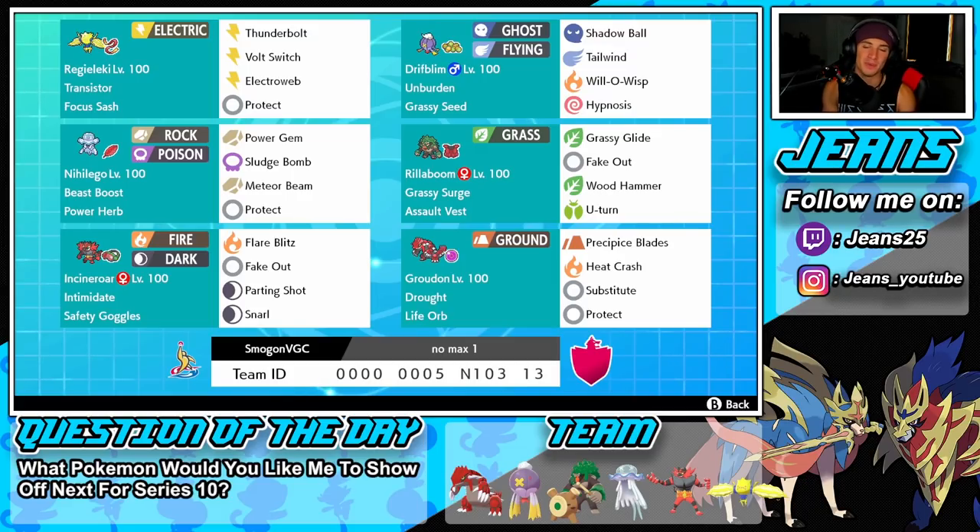With the Power Herb on Nihilego we can use Meteor Beam in one turn — it's STAB, hits for big damage, and can usually take out Pokemon in one shot. We also have Power Gem for STAB, Sludge Bomb for additional STAB, and Protect as the final move. Rillaboom is right next to it and pairs really well with Drifblim.